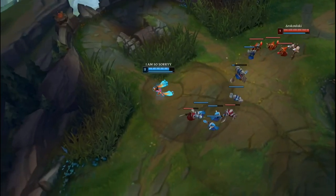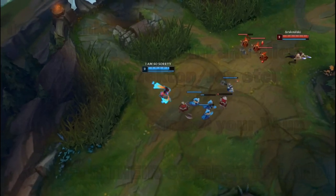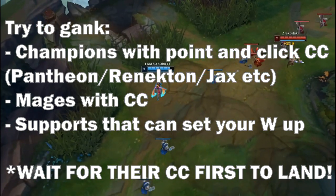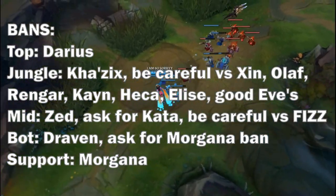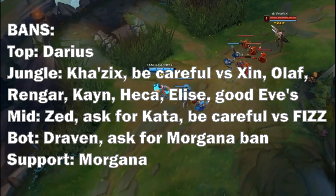In the jungle, you want to target lanes for ganks that can set up your W. Common examples are Pantheon, Renekton, any mage with a CC spell, or any tank support. Just wait for their stun and do your full combo starting with your W. In champ select you'll want to ban Kha'Zix if you play jungle and be careful against Rengar, Xin Zhao, Olaf, Kayn, and Hecarim.